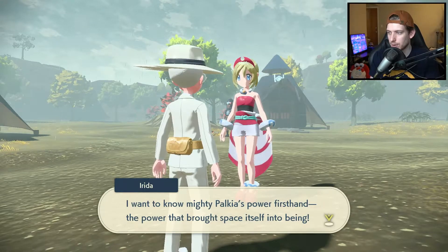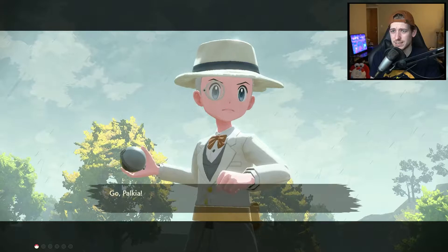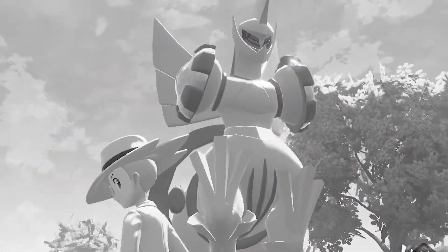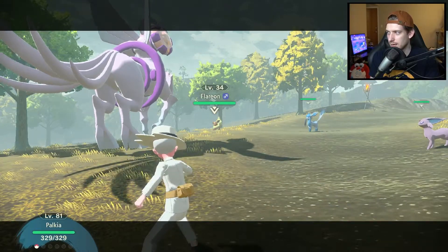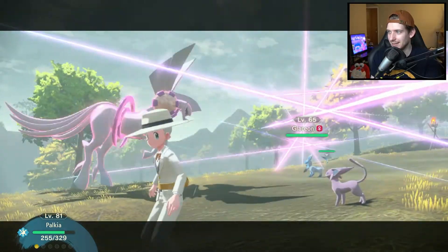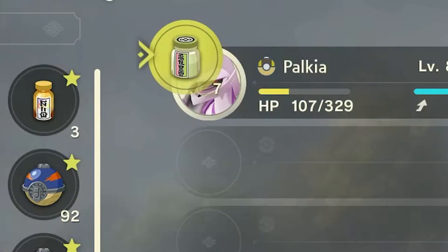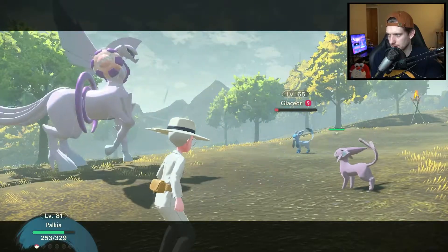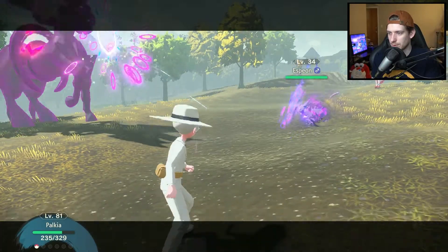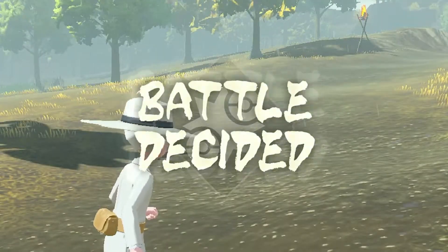Palkia's like level 81. Look at this thing — this looks so cool. Earth Power to get rid of the Flareon, let's just take care of that. Level 34? Spatial Rend the Glaceon. Wait, that was a crit? Okay, I'm getting actually rolled here. What type even is Palkia? Water Dragon, right? Aqua Tail kills. The Espeon's also level 34 but it does a shit ton of damage somehow — the damage calculations in this game still confuse the hell out of me. Well, that was cool.